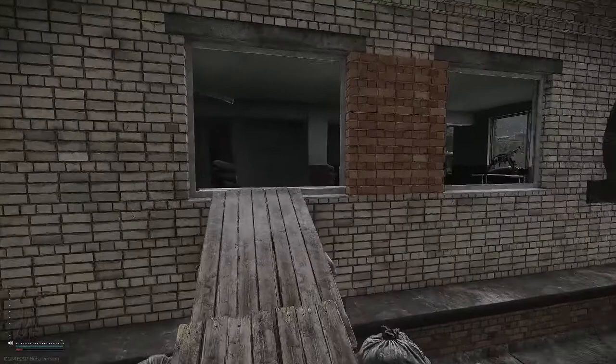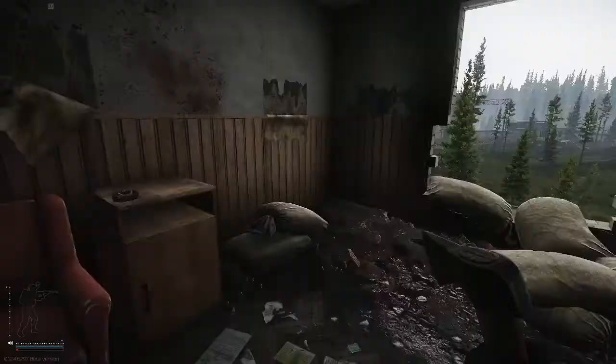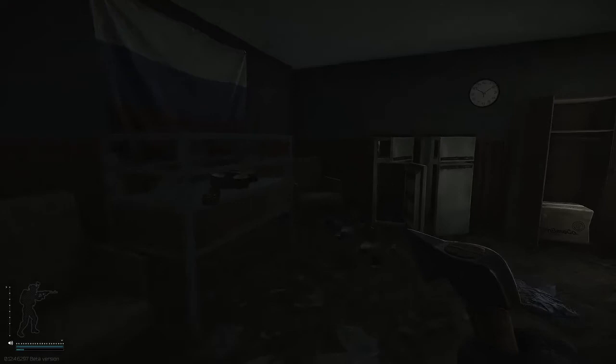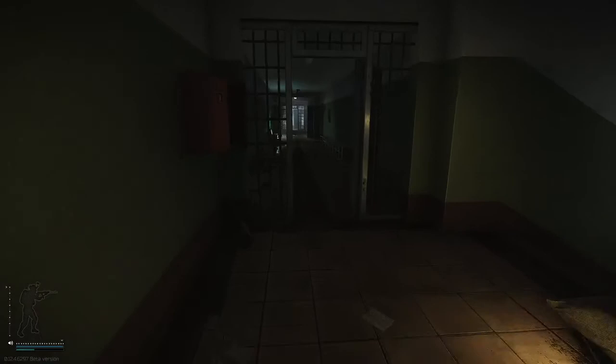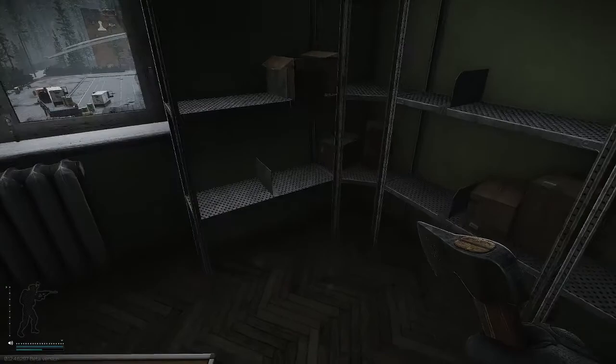I'm going to start you off at the very end of the hallway because some of these rooms are pretty nuts. This room doesn't spawn anything valuable. Here's a gun case — nothing really too valuable. This room is the same — nothing too valuable, maybe some stuff on the couches. Here's a PC if you need it. Right in here military and electronic stuff spawns — look at this, a transmitter right there. That is a free 100k and you haven't even got to the best room yet.